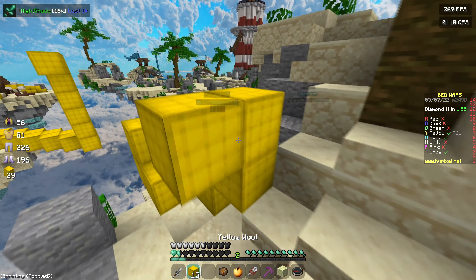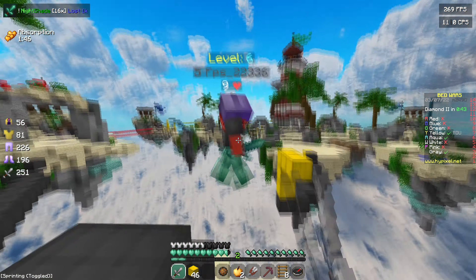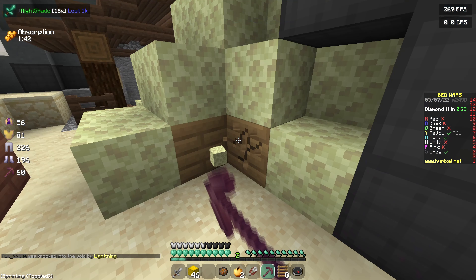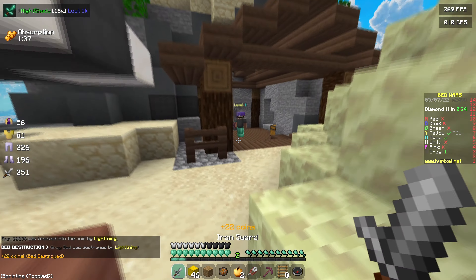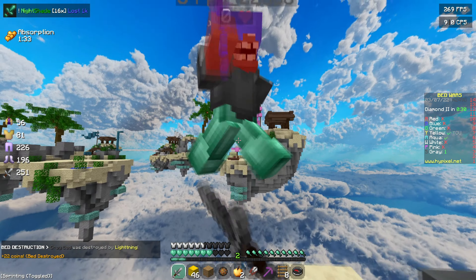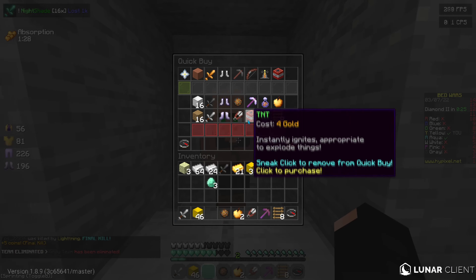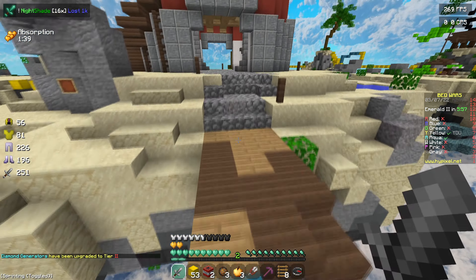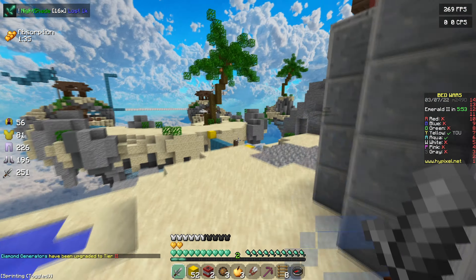They bought diamond armor and a diamond sword. I haven't bought a diamond sword in Bedwars in forever — that's just like the dumbest thing ever. I remember when I first started playing I thought it was OP because it kills people really quickly, but a sharpness iron sword is good enough. If I was to say something good about this pack, it's definitely the shading, the swords, and the diamond stuff.